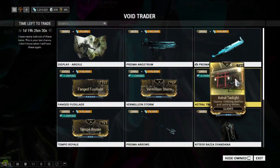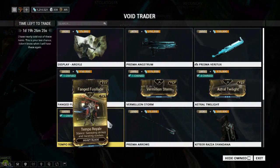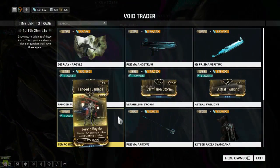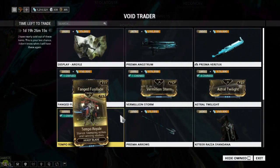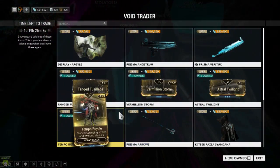Astral Twilight is a stance for Glaives, and Temple Royale is a stance for Heavy Blades. I've seen quite a few people asking for Temple Royale between stream chats and just in general. It's 12-1, and Temple Royale over Cleaving Whirlwind — to me it's just personal preference.